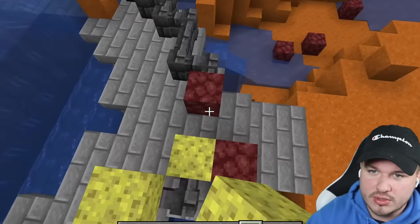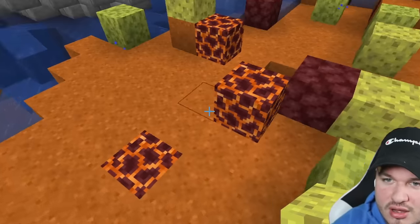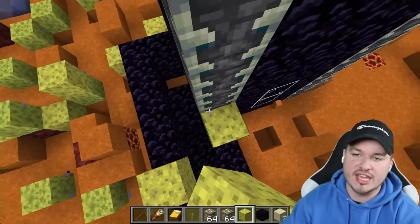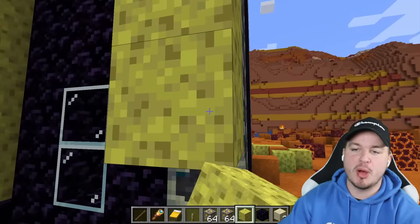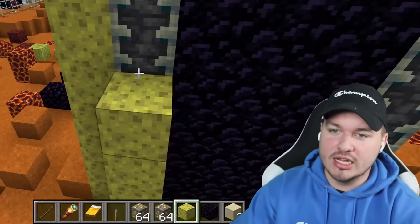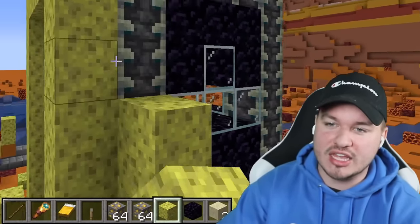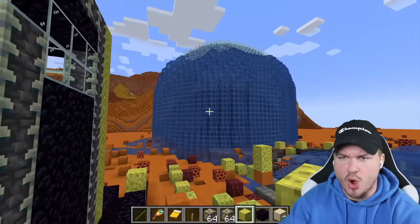Look at this — what happened to the water? The whole thing is we're going to be covering the entire base in sponges because sponges make water go away. And in this time of need, I think that's something a very, very, very sustainable quality.